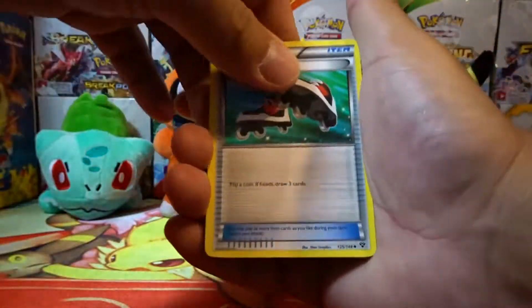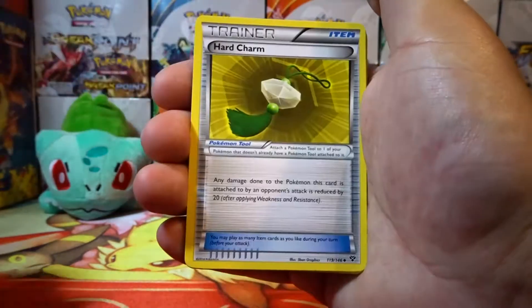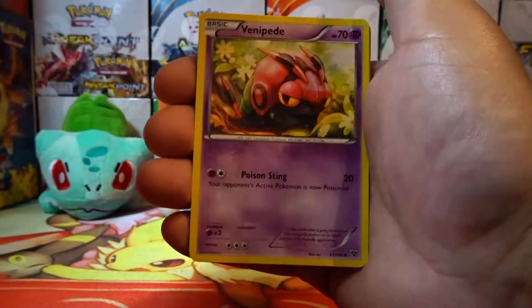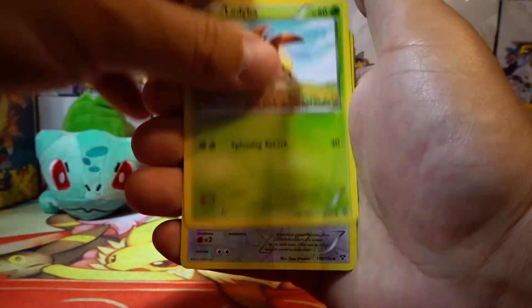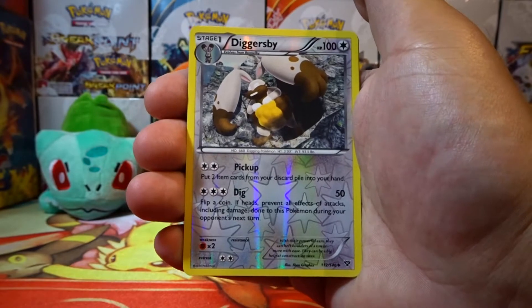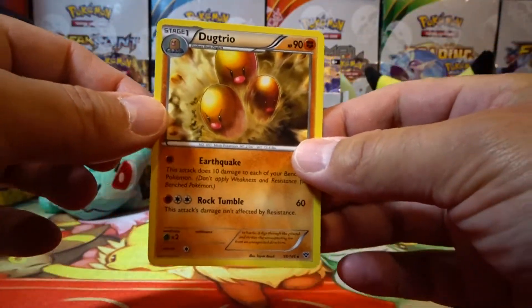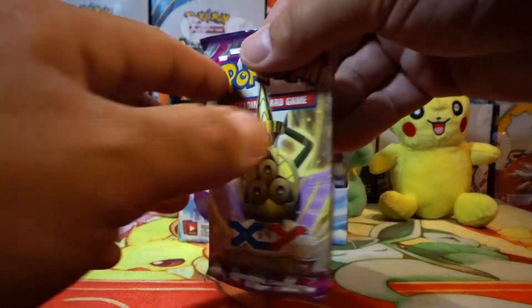Okay, we have Roller Skates, Electrode, Hard Charm, Pansage, an Energy, and Venipede, Jigglypuff, Ledyba, a Diggersby reverse holo. And our rare is a Dodrio non-holo. Alright, nothing in that. Let's try this Phantom Forces pack.